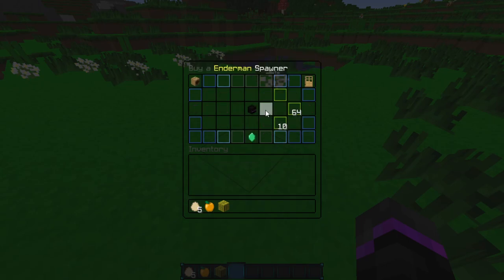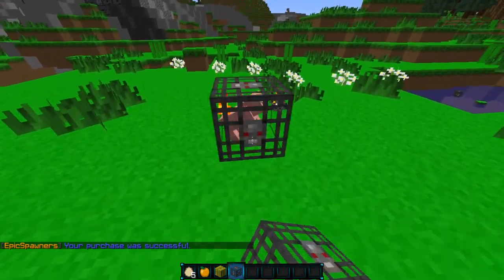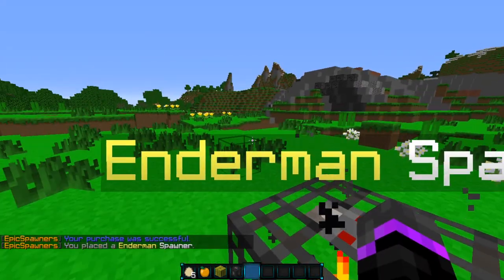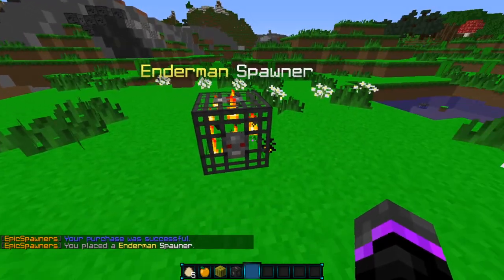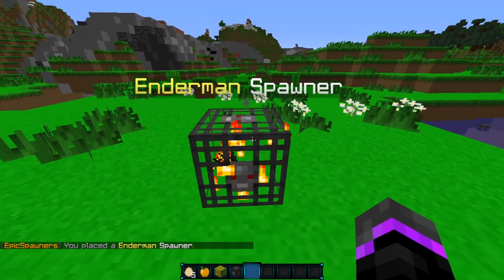If you go ahead and click on it, as you see, we can go ahead and buy it. We can add one, set it to 64, add 10, and the buyable price is 1000 — this is all customizable and changeable. Let's go ahead and buy an Enderman spawner. If you go ahead and place it down, as you see, it does a change — it gives you a nice hologram above the spawner, as well as places that specific mob in the cage so you can see what it is.